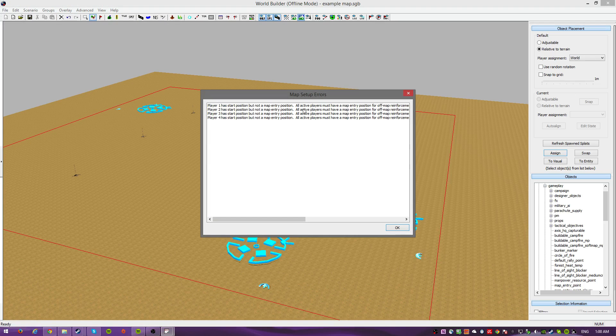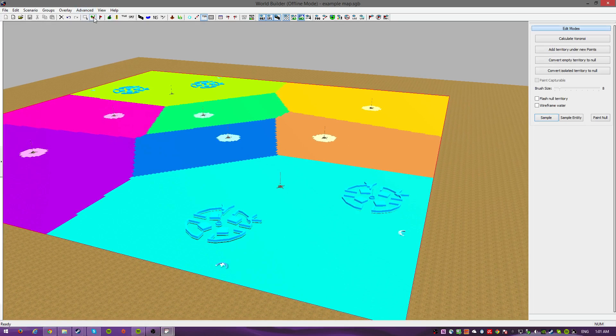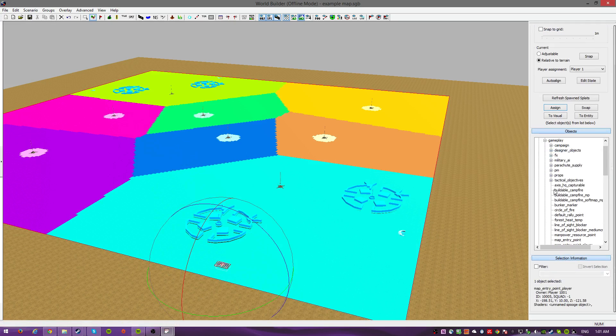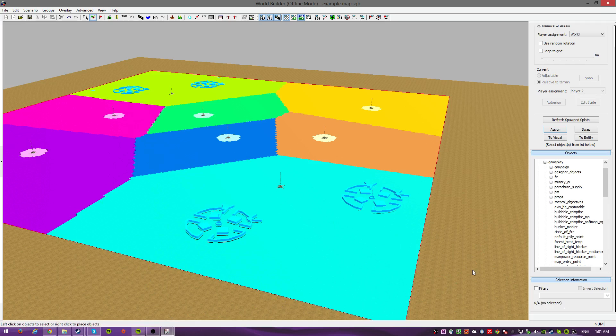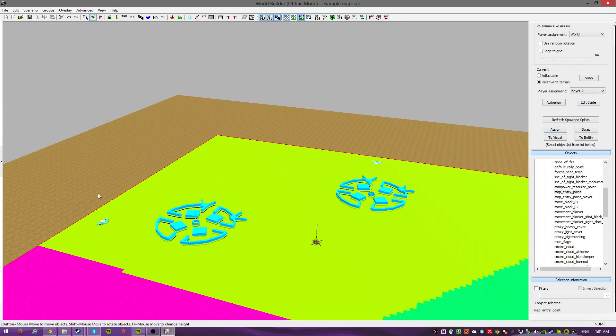Okay, this is player one start positioned. I think I used the wrong one. Let me see what's going on here. I'm going to replace these with the regular map entry point - I'll just use a regular map entry point instead of the player-specific one. Turn these around. Back to player one, okay. That's player two. Do the same thing for the other one, because I think the other one is a bug.